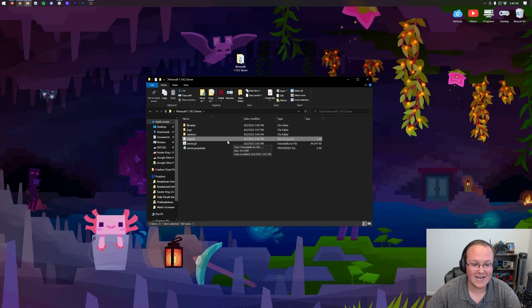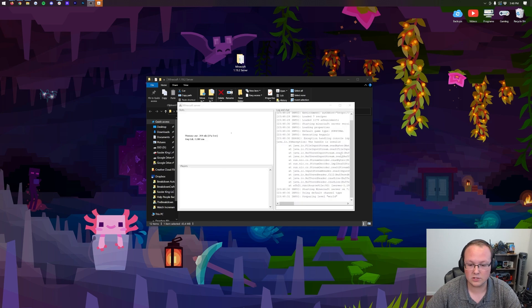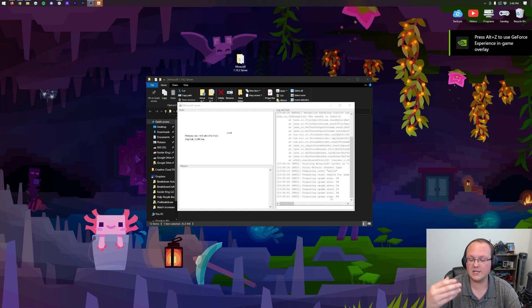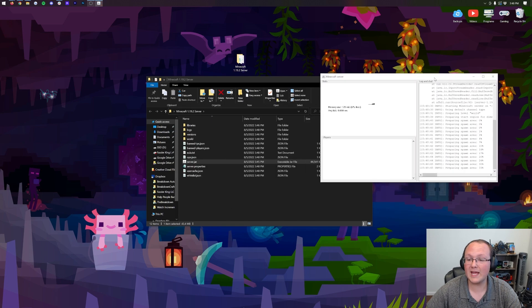Now when you double-click on server.jar, your Minecraft server is actually going to start. It's going to pull up the server console — this is everything that's going on in your server. As you can see, 'preparing level world' means it is spawning the world folder for your Minecraft server. Spawn areas generating, all that stuff. At this point, your server is working, so let's go ahead and join it.